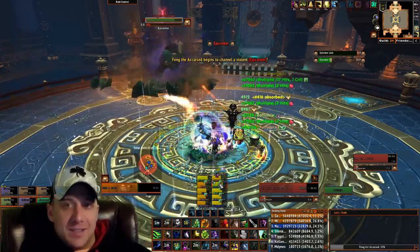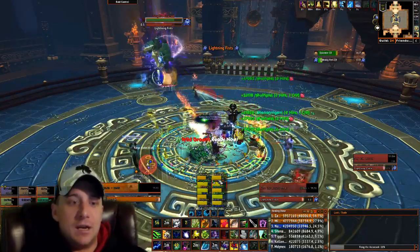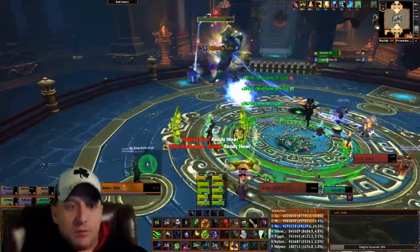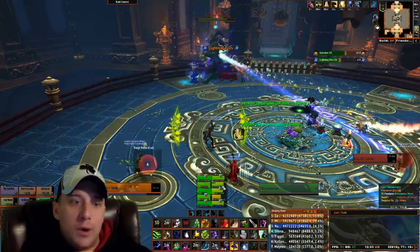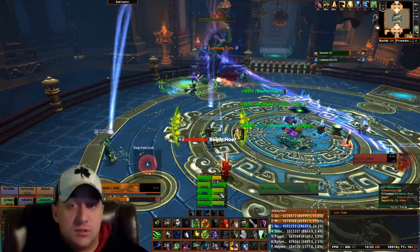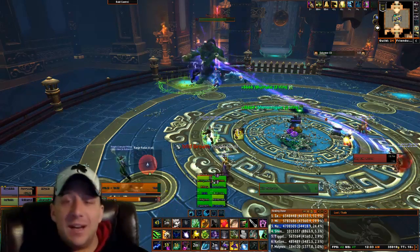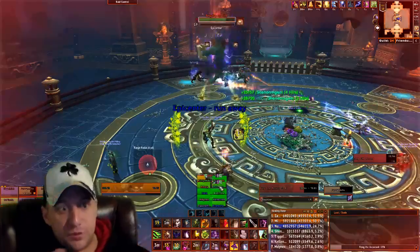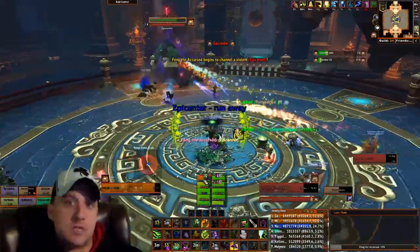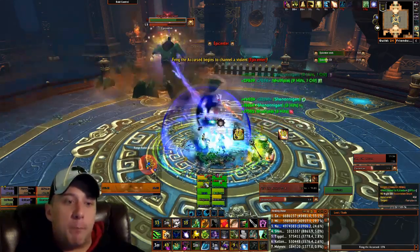The nice thing about this for healers is you do have a chance to regain your mana, because after the Epicenter's out, as long as no one gets hit by Lightning Fist, you really don't have a whole lot to heal besides the tank. So you can use your cheaper spells — your Heal, your Nourish, your Greater Healing Wave — anything like that just to slowly get the raid back up. They just need to be at 100% before the next one comes out, and you have plenty of time, so you don't need to burn your mana.